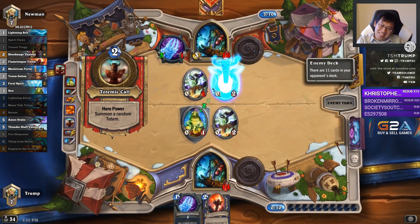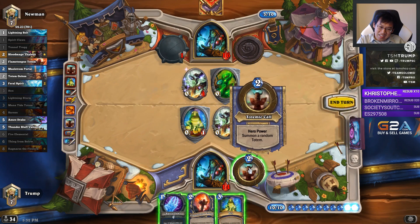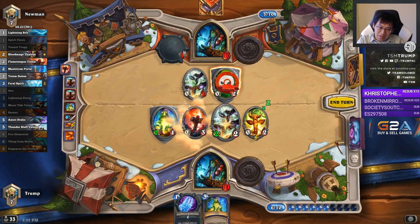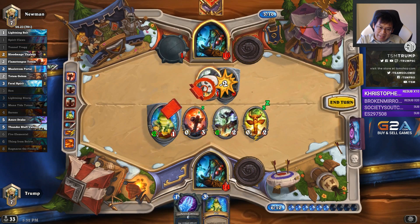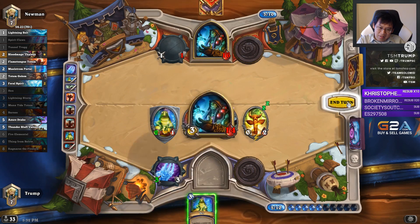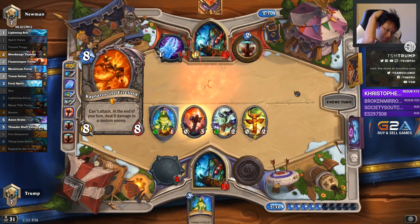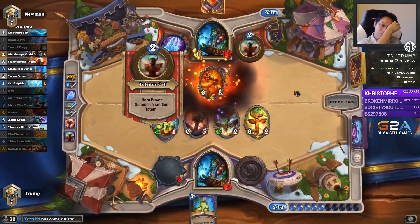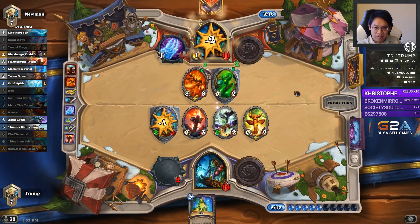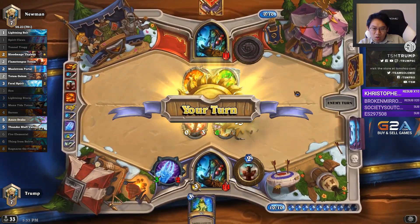Uh oh. Do you mean lose? I've got a Hex for his rock. Man, this one's going down to the wire. So we've both got a Rag and two things, and one Thunder Bluff.